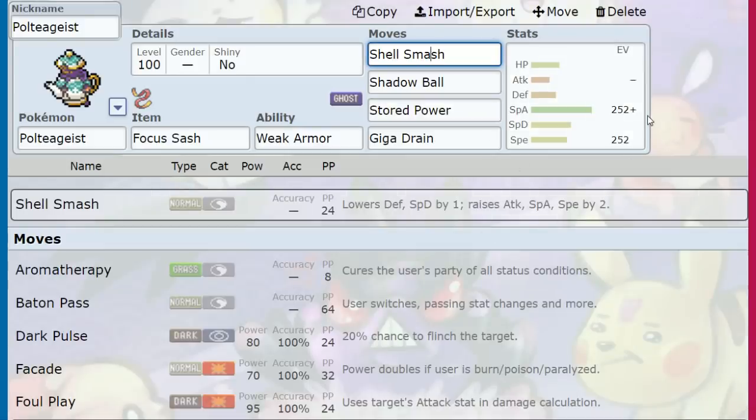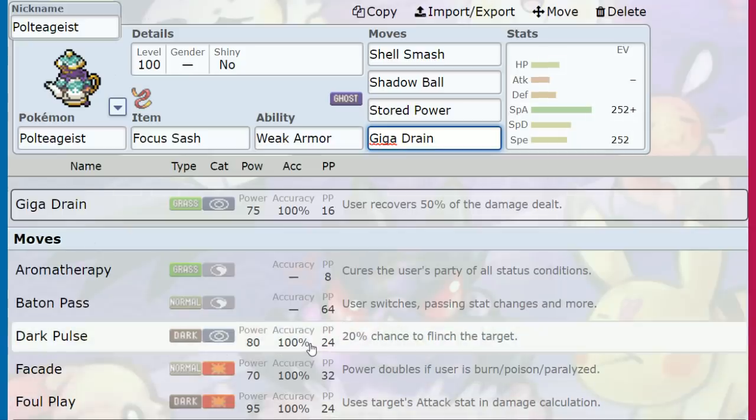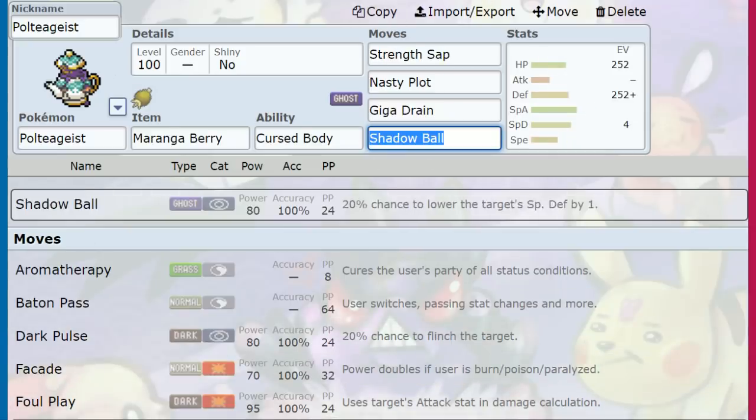In 3v3, this Pokémon doesn't just lead, get a Shell Smash, and 3-0 sweep. That's what I like about Dynamax — it halts a lot of the wacky sweeping we saw in Generations 6 and 7. If Poltegeist existed in Gen 7, it would be one of the best Pokémon ever. But there are a lot of things that can stop it now with the mechanics and common threats in Sword and Shield. It can clean up hard in 6v6 and is a great response after an opponent burns their Dynamax, but you still have to worry about priority.